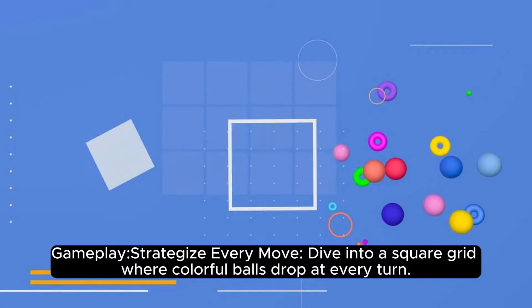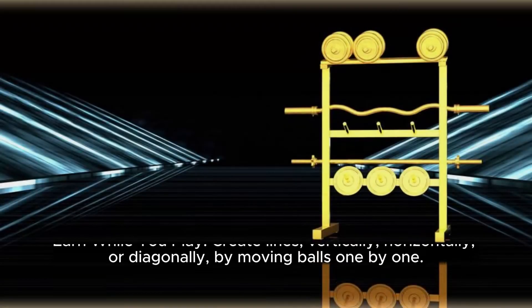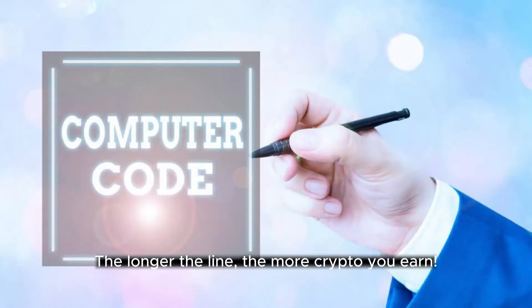Gameplay: Strategize every move. Dive into a square grid where colorful balls drop at every turn. Your main objective — prevent the grid from filling up completely. Create lines vertically, horizontally, or diagonally by moving balls one by one. The longer the line, the more crypto you earn.